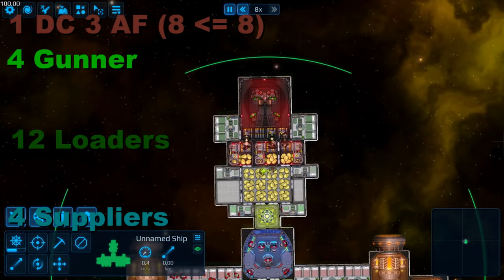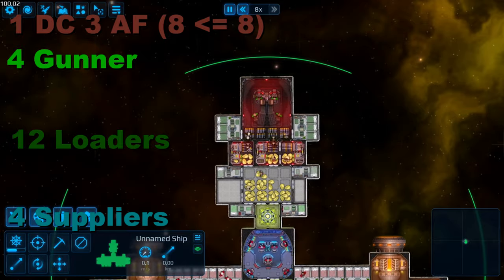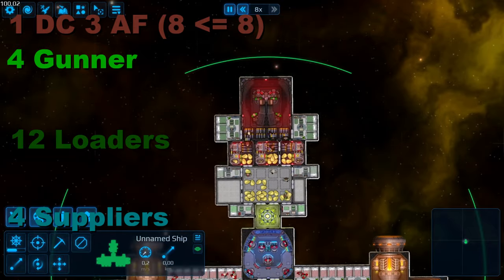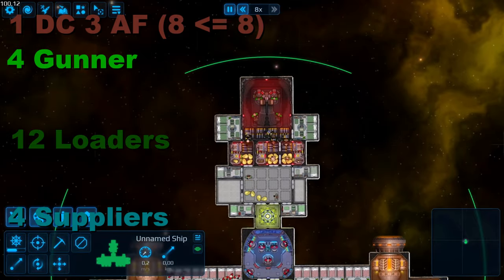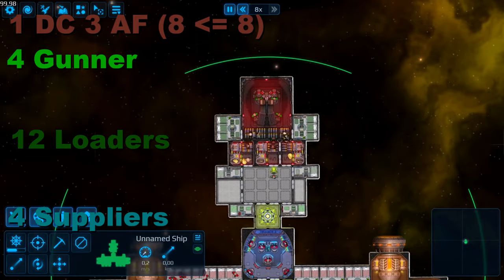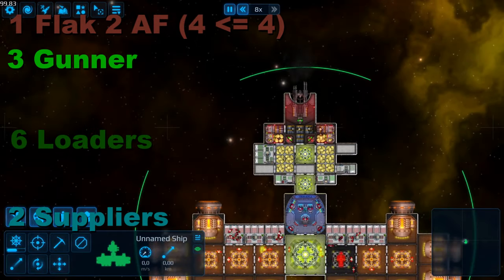The deck cannon — my personal favorite, as you can turn your front into an impenetrable fortress. Keep in mind that this thing consumes 10 shells per shot and is double-barreled, so 20 shells for every firing cycle. Thankfully, the DPS per crew is on the higher end again, and the fact that this monster is deck-mounted makes it the best ballistic option in my opinion. Six thousand DPS, 9 meters of penetration and roof-mounted for only 20 crew members is hard to top.